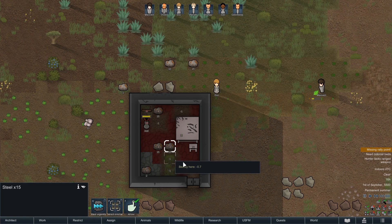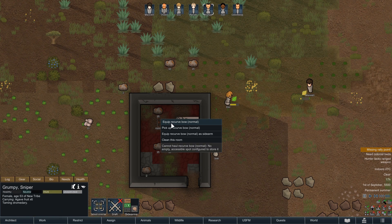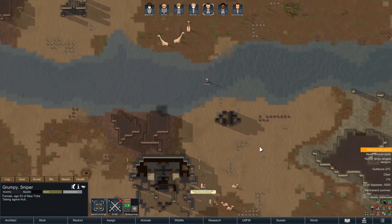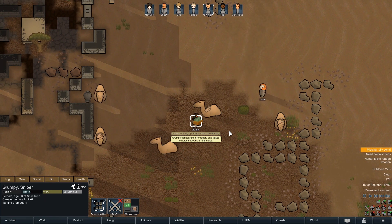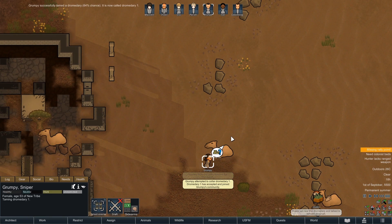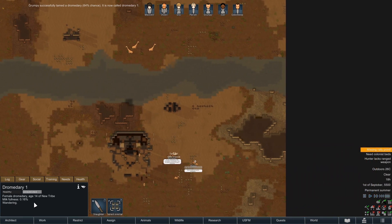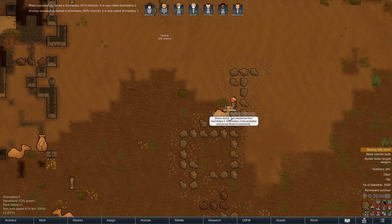These floors don't give negative beauty so there's not much point tearing them up now — we'd actually lower the decor. Our best shooter — Grumpy — is... oh, hold on, you're taming a dromedary? Okay, go back to doing that. We'll get her hunting as soon as she's done. Hey! We actually tamed one — it's the female and she does generate milk. Excellent. That is a great start! Two dromedaries down — our caravanning will be possible.